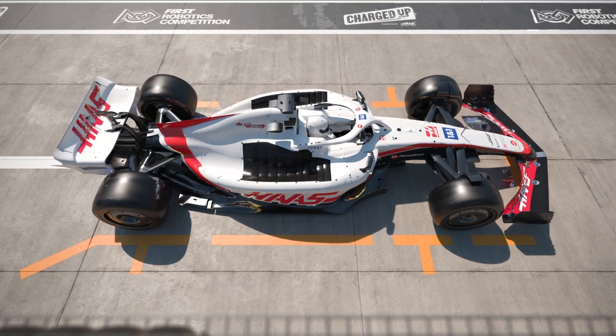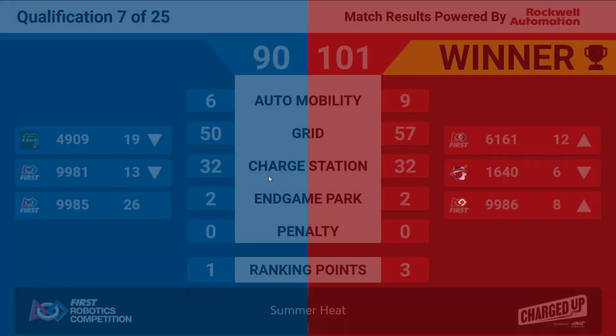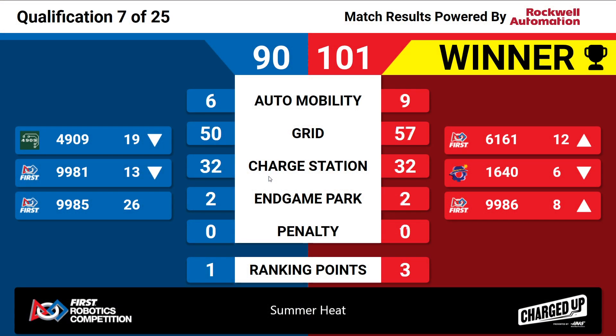We got the results coming up for match number 7 on the board. Red Alliance taking home the win, 101 to 90. Three ranking points for Red. You'll see Sabotage dropping down to six, Equilibrium moving up to 12, and Windown and Box Trash moving up to eight.